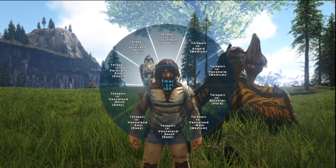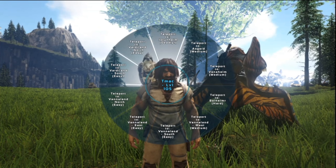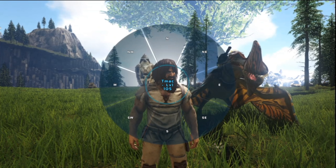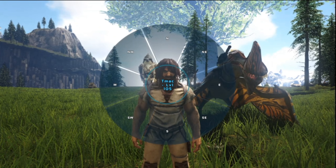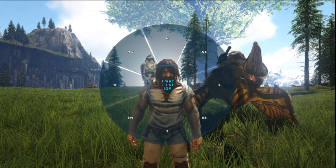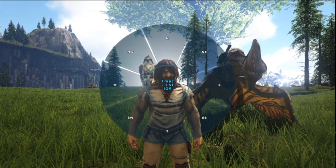Here's all the regions of the Fjordur map, so you can go to any of these. Let's pick Asgard. In that region you can go north, south, east, west, northwest, northeast, southwest, southeast — any part of that region that you want to.